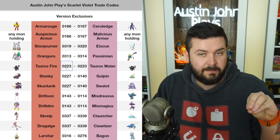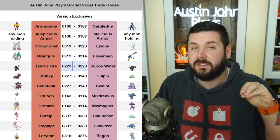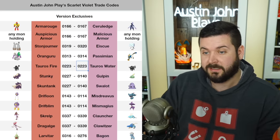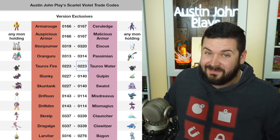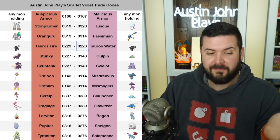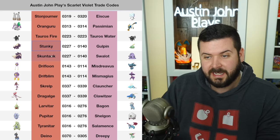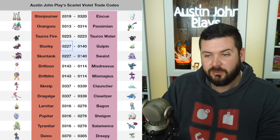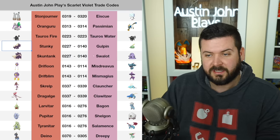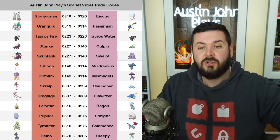Stonjourner to Ice Rider: 319 to 320. Oranguru to Passimian: 313 to 314. Tauros Fire version — found as leader of a pack only in Pokemon Scarlet — and Tauros Water version — found as leader of the pack only in Violet — you'll enter 2230 to 2230, putting you in the same room. Inspect closely on that screen as it's a little hard to see. For Pokemon with multiple forms like Stunky or Skuntank, or Gulpin or Swalot, you enter the same number — no need to restrict to specific evolutions.